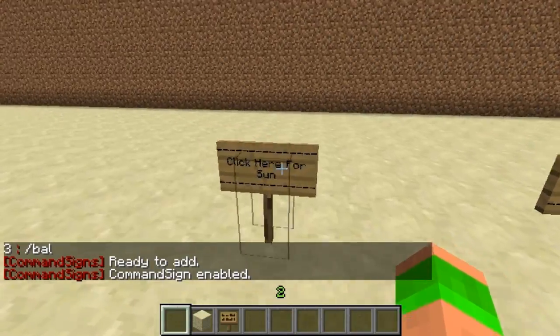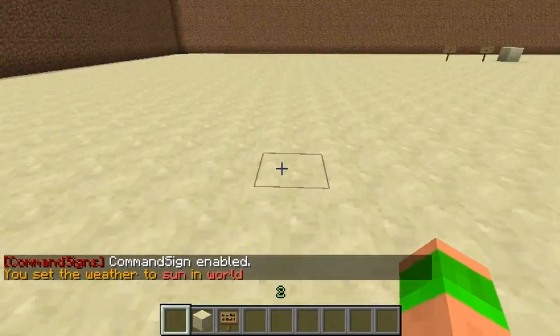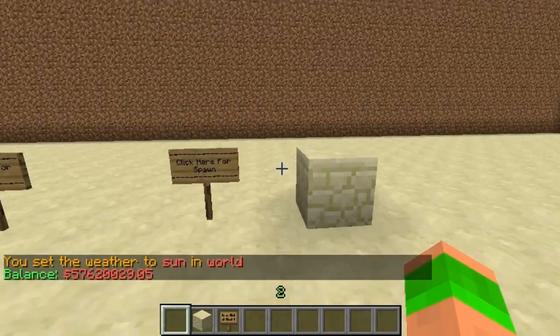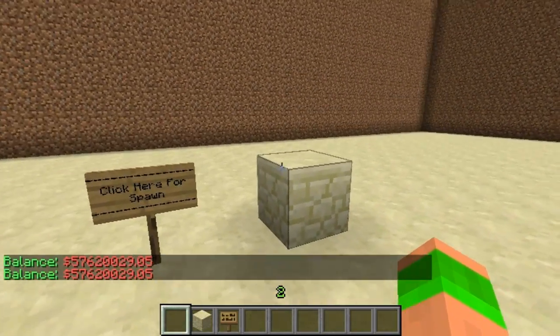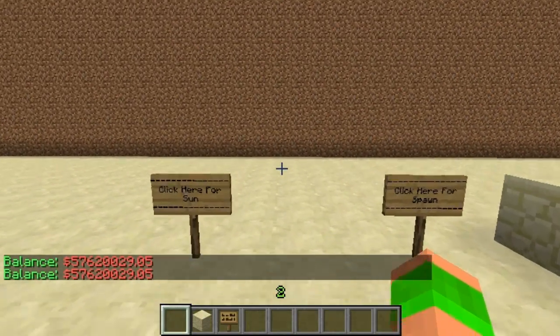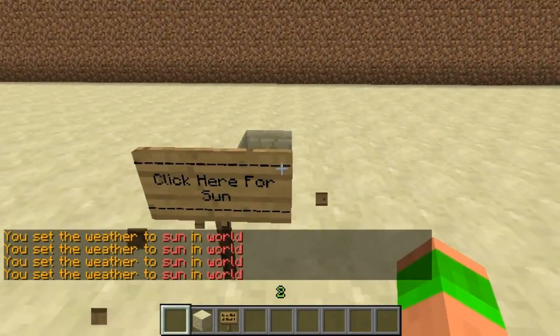Let's quickly go through and test the signs. That one set the world to sun, that one teleported me to the spawn point, and this one shows my balance. This plugin will be really good on online servers, allowing you to set any block or sign to trigger whatever command you want. As you can see, you can't actually break it — you have to type in a command to remove it.